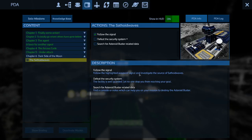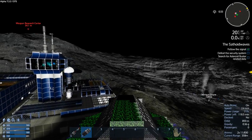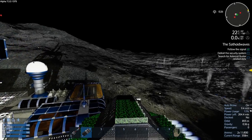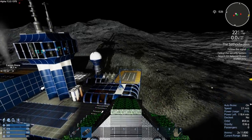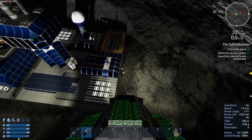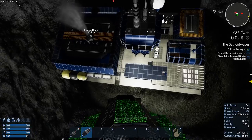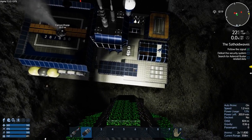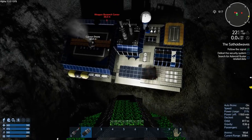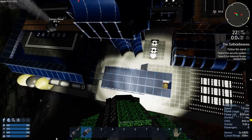I guess it wants us to go in. Let's make sure there's nothing gonna shoot us — look for some spawners. What is that? It looks evil. It was an evil plant — good thing I killed it.